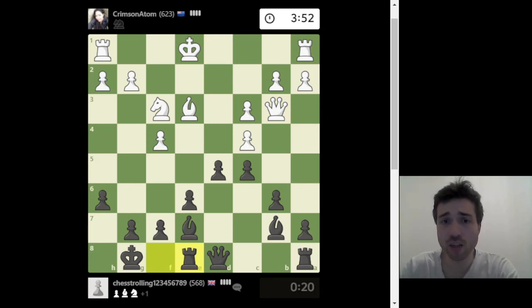Always put your rook on the same file as the opponent's king. I've got 20 seconds. He put the rook on the same file as my queen so I'll remove it. Later I'll put the rooks on these two squares — the ideal places for rooks to be.